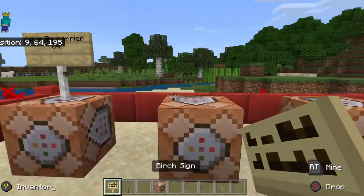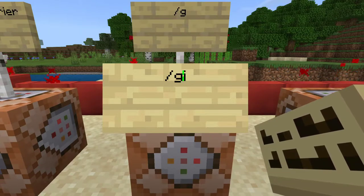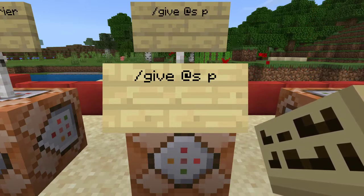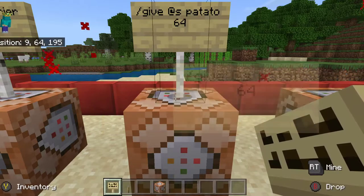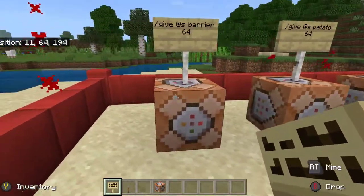While he's doing that, I'll do the next one. Forward slash give, at s, then the item name — for example potato — then 64. You can give yourself any item. If you put 64 at the end it gives you 64 of that item.